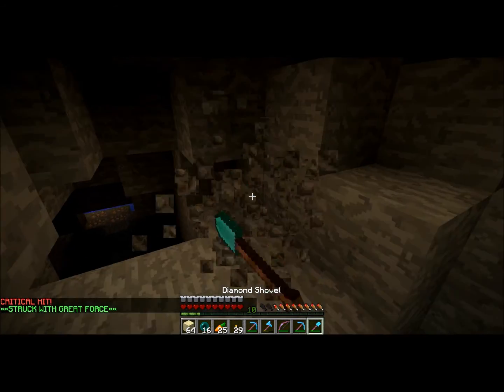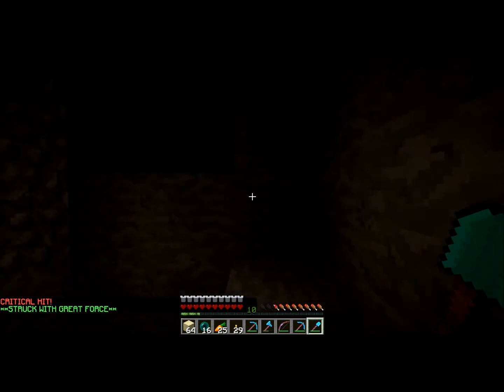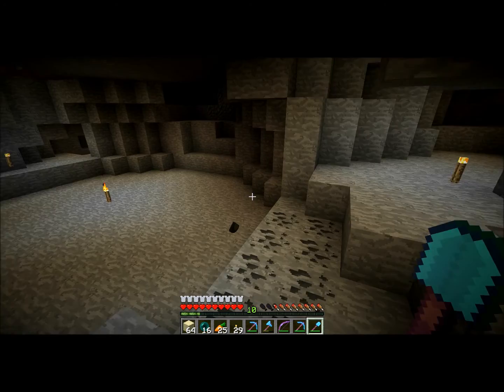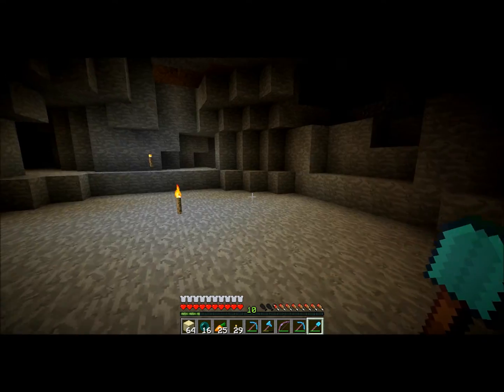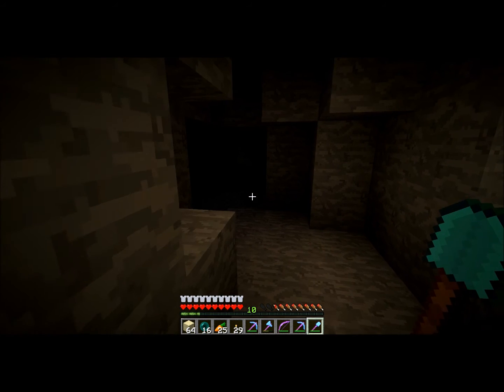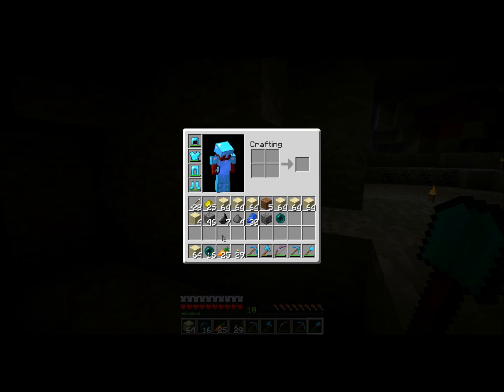I'm going to see if I can get a few more pieces. I missed the gunpowder there. I'm going to go over what you can receive and what the percent chances are — I'm just going to read the wiki for it. So at level 25, you have a 2% chance to get a map when you destroy a clay block.